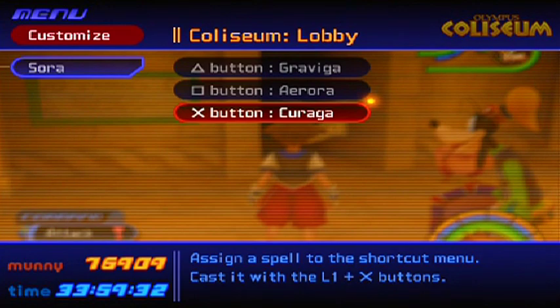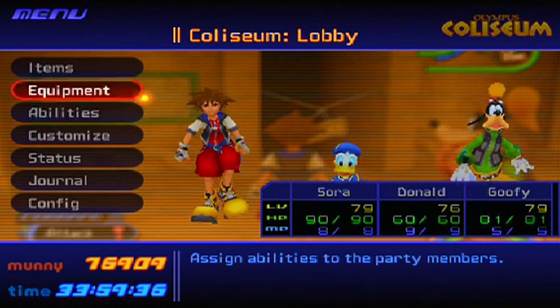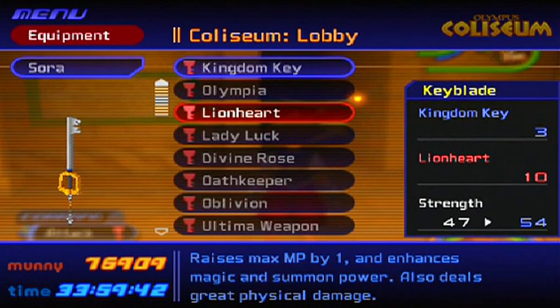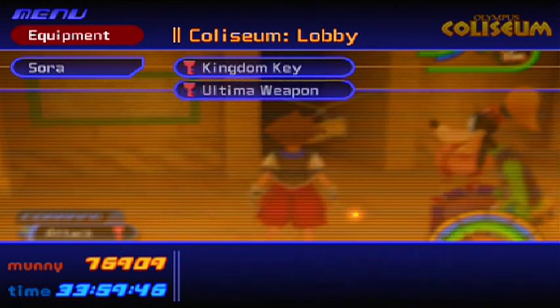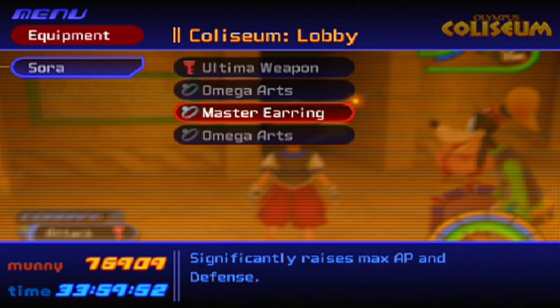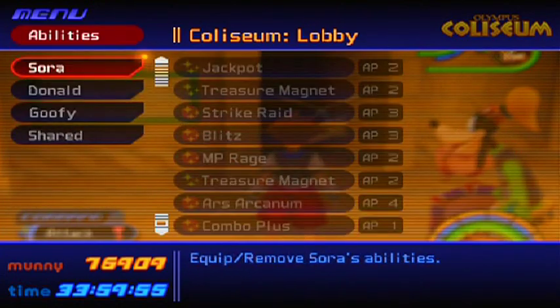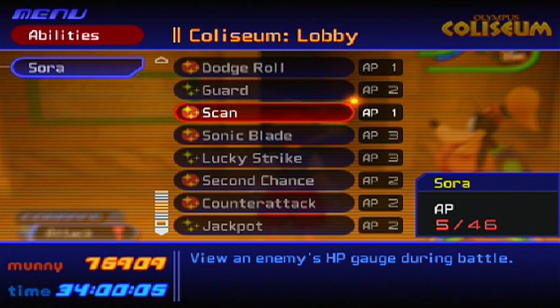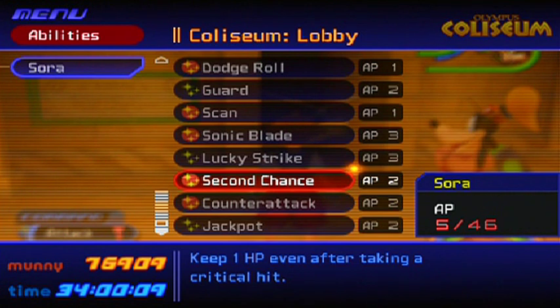So make sure you have those equipped. I'm going with the Ultimate Weapon since it's my first time using it. Also, for abilities, make sure to copy all the ones I have selected: Dodge Roll, Scan, Sonic Blade — you really need this one — and Second Chance. Second Chance keeps one HP even after taking a critical hit, so it's essential for when Sephiroth does that Harvest spell.